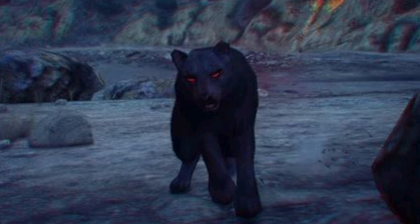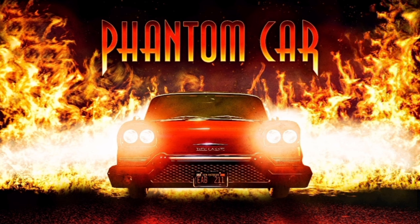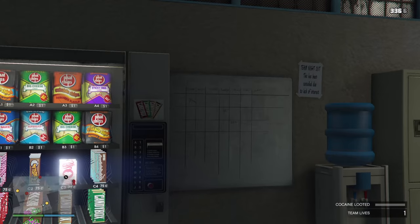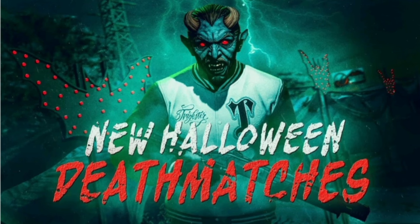Also returning are the possessed animals, the phantom car, and Cerberus. Moving on to bonus money, we have double money and RP for Halloween death matches, and your weekly challenge is revolved around the death matches — simply win two of them.